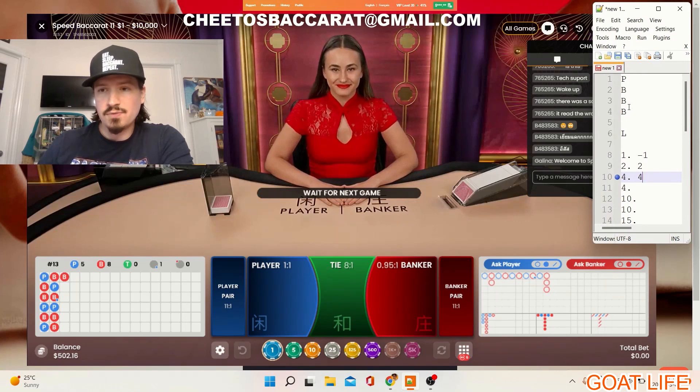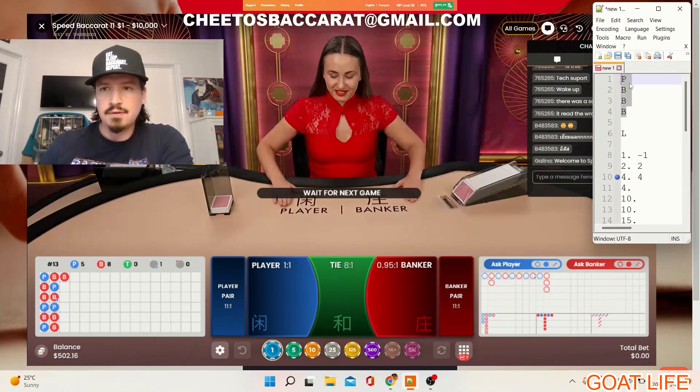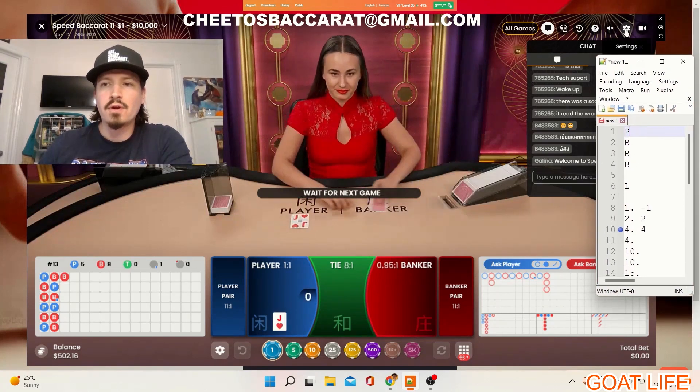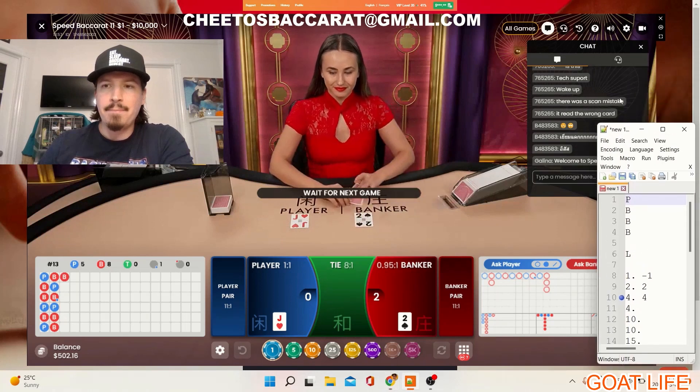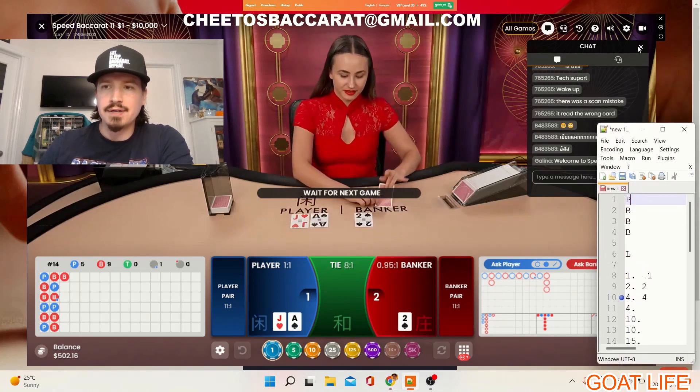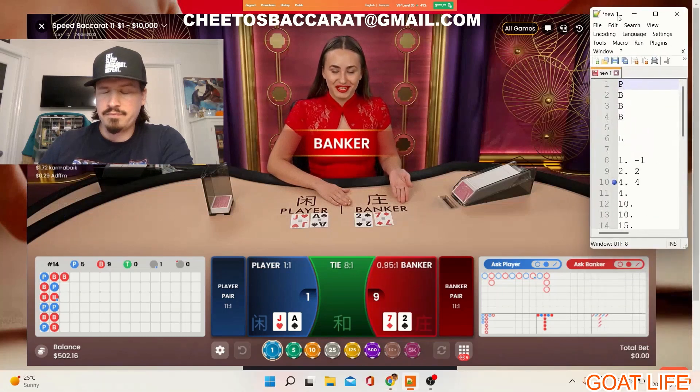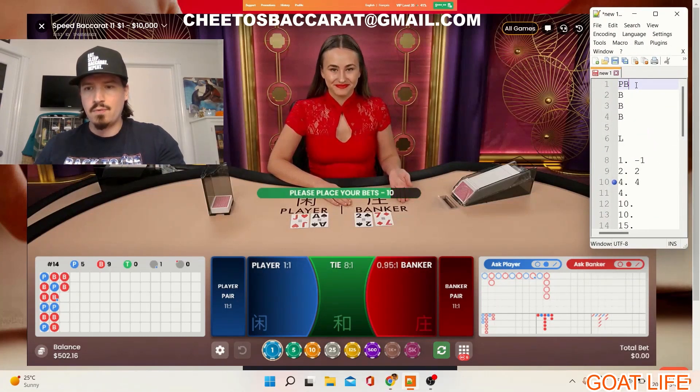The way I write my scorecard is by writing my own scorecards without the ties. This is why I write columns of four with no ties — so there are always four results which is banker or player every single time. Now we have a banker so we're gonna let that one go.